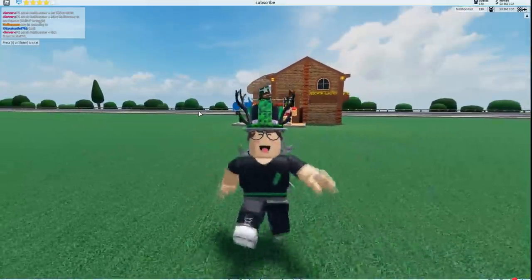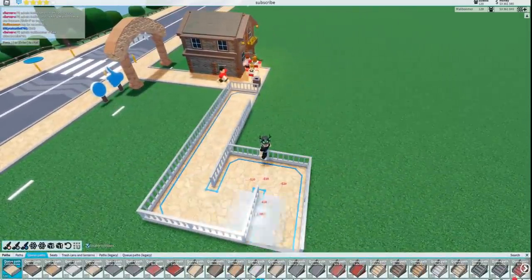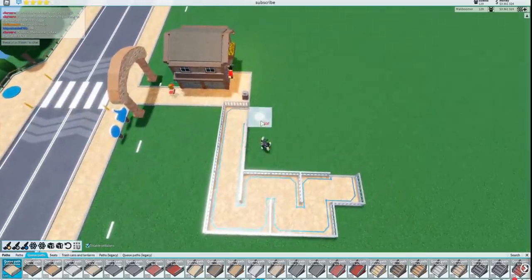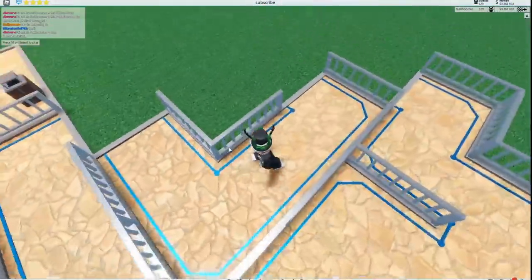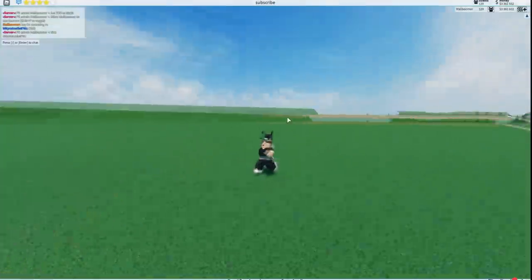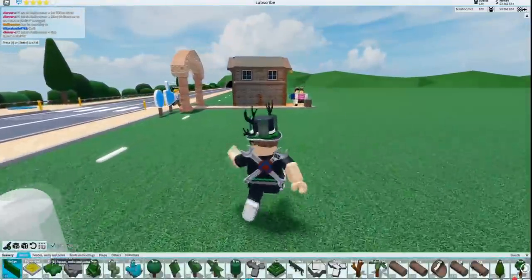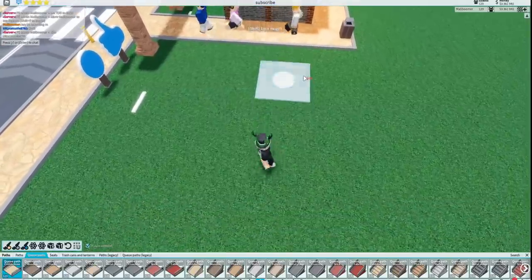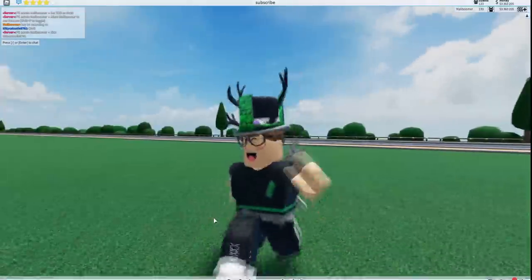Tying into that is fast passes, which Planet Coaster also has. Basically, you make two different queues for your ride. You sell a fast pass, so there's a normal queue everyone has to wait in, and then a speed queue for people who pay — sort of like what Disneyland does. It adds another form of revenue and is more realistic, since most rides actually have two queues. I think fast passes in the game would be awesome.